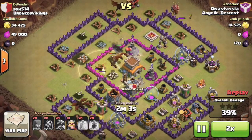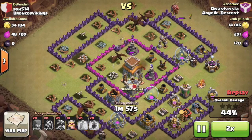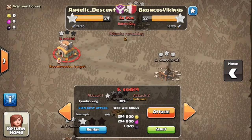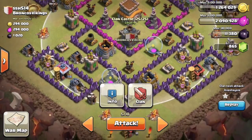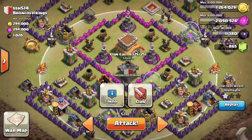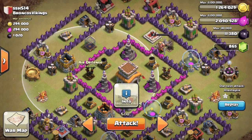I'll probably do the same — train up a full dragon attack. There are archers and wizards in the clan castle. This is how I would prepare: I'll scout the base. I know the range of the clan castle — it's almost unlurable, and I don't want to try and lure it because dragons take a lot of time to finish up all the structures, so I'm just gonna rage through it.